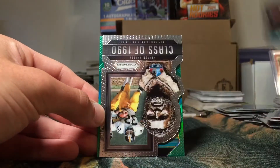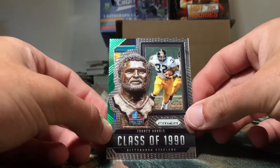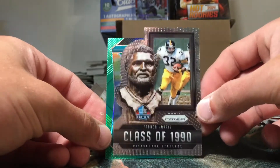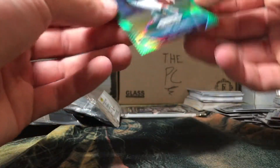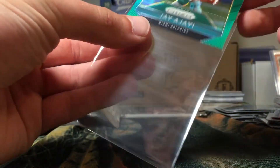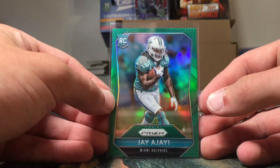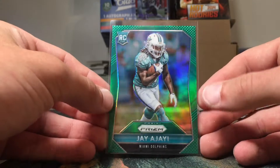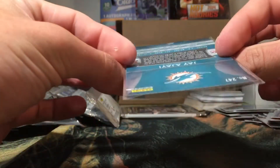We got a numbered card, Ryan Tannehill base, a Class of 1990 Franco Harris — pretty cool, I actually have a jersey card of his from Classics. And we have a green Jay Ajayi rookie. I've heard his name pronounced so many different ways; I started saying 'A-Jay' then switched to 'A-J' because I heard that most commonly, but I really don't know.